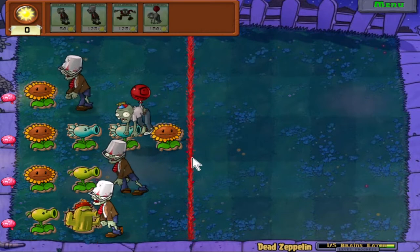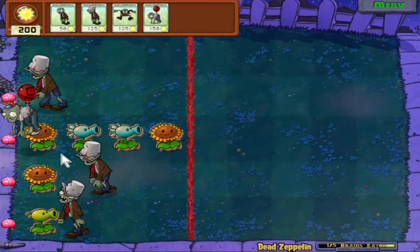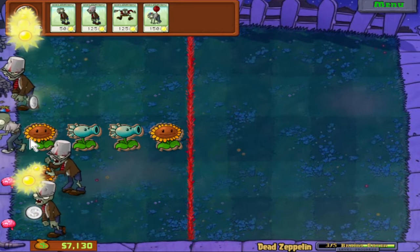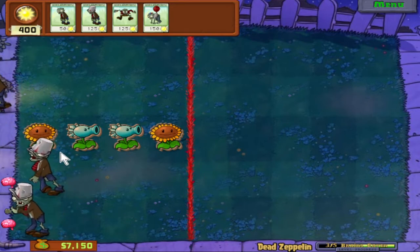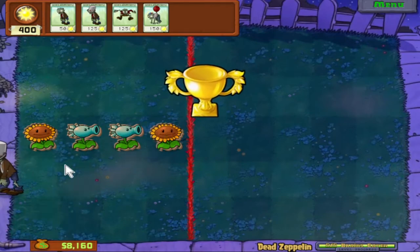They should all get to the end, no problem. I'm going to send a balloon zombie down this lane just to show off. This balloon gets popped at the end so he can eat the brain. Nice job, party animals. It's amazing how the cardboard cutouts of plants can still shoot projectiles at you - just amazing.